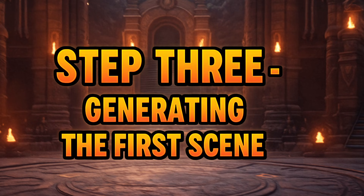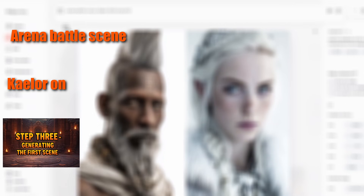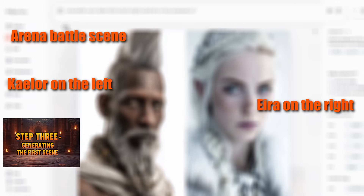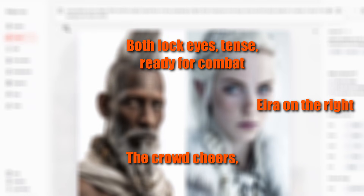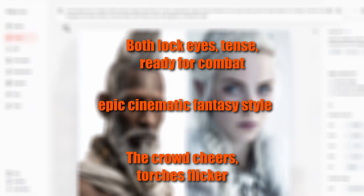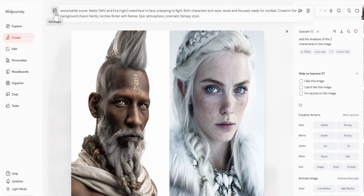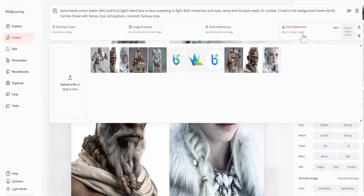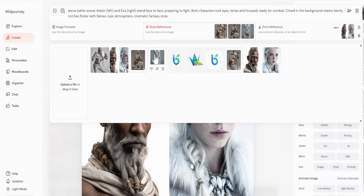Next, let's write a simple prompt for our duel. Don't worry, you don't need to write down every single prompt — I'll drop all the prompts I used in this video in the very first comment. In the Omni reference, I drop in our combined close-up. In the style reference, I load at least two full-body shots of each character, so the outfits stay consistent.